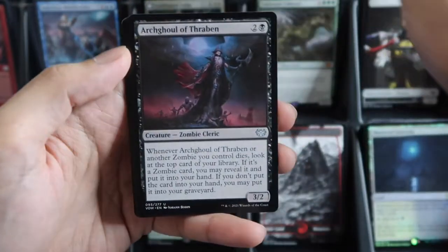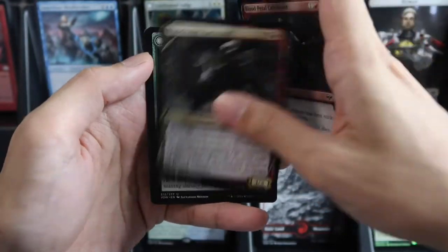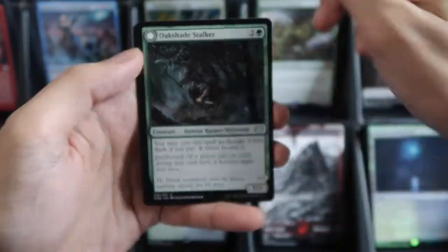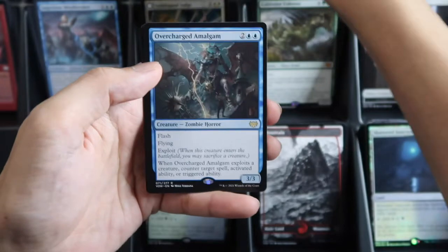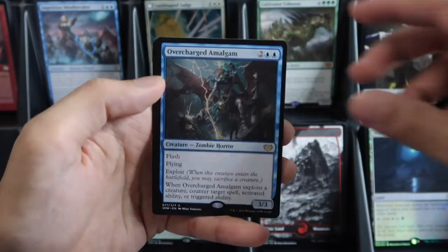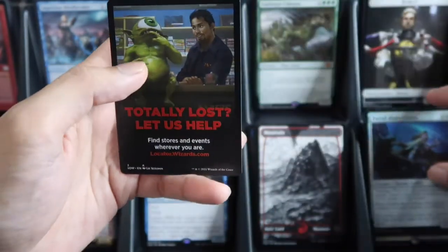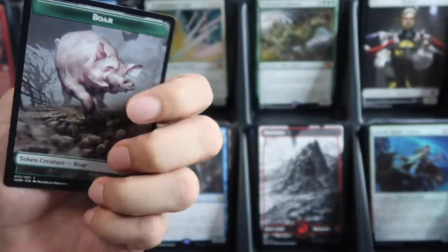Four commons, two uncommons, then the commander slot is showcase, we have dual face, and Overcharge Amalgam for the wild slot, and the foil Parish Blade — Trancechained Training.